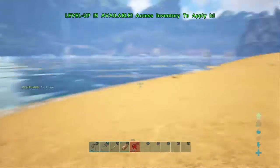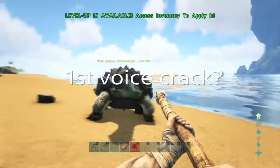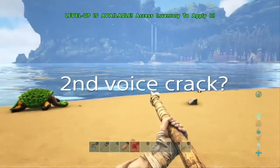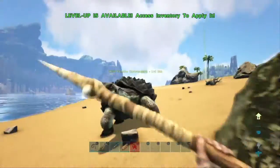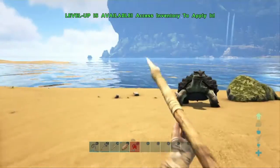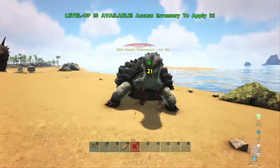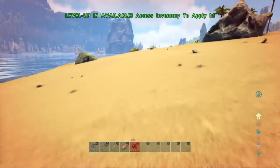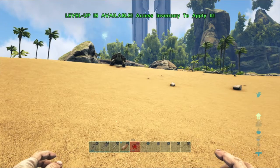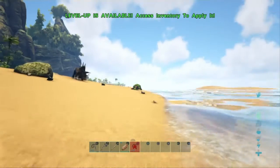A level 56 creature is now chasing me while I'm trying to knock out the turtle! Stay back! The turtle is knocked out — I'm starving and there's chaos, but I need to keep it together. That other creature isn't attacking me for some reason. I'm low on health — need to run and lose aggro. Okay, I think he's stopped chasing me now.